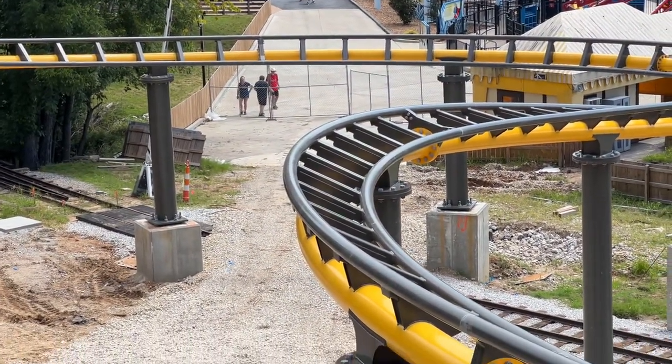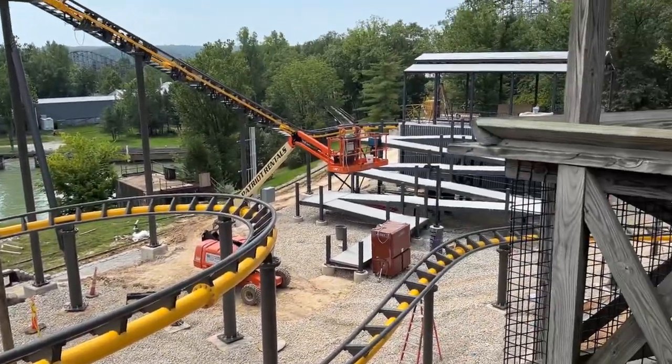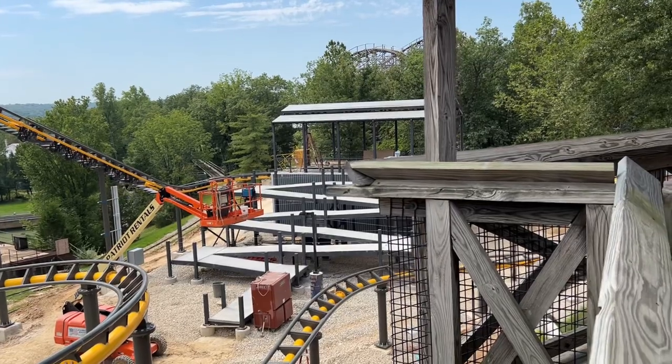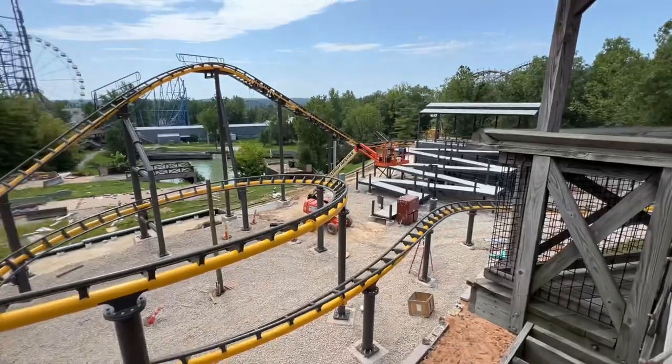I'm sure this path over here is where the entrance will be. They'll make their way up here, then wrap around the station building, enter on the back side, and then leave on the front side. Looking good.